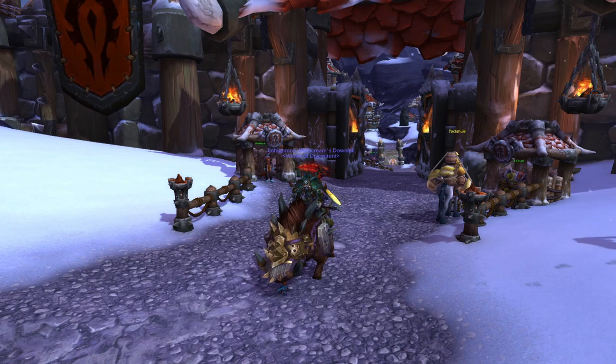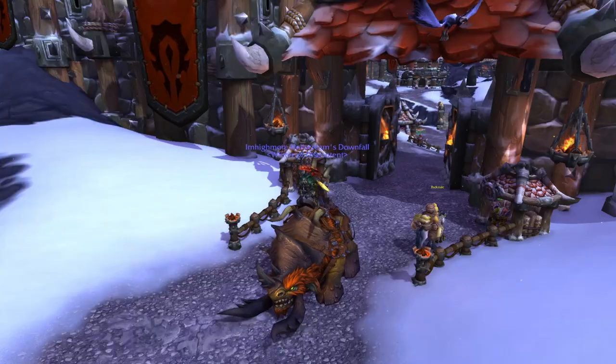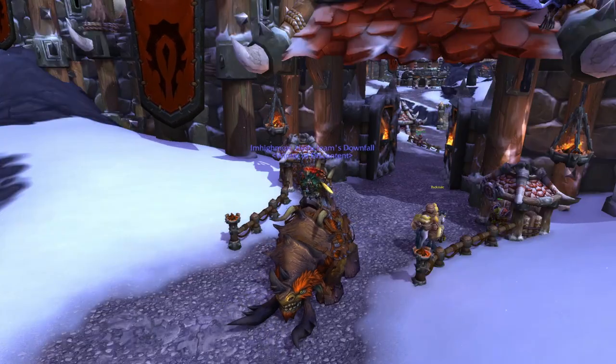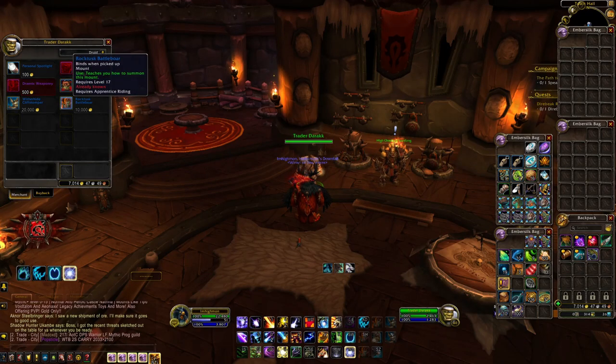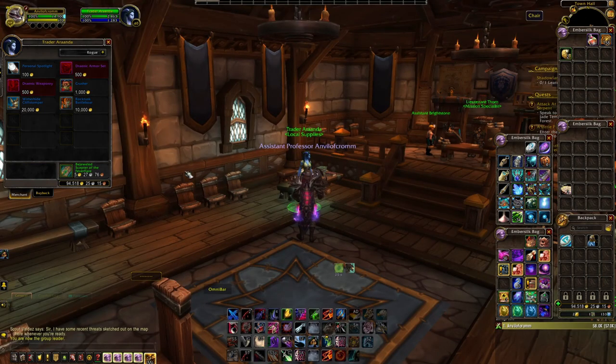Next are the Rock Tusk Battle Boar and the Witherhide Cliff Stomper. To get these mounts, you simply need to buy them for gold from Trader Darok in the Horde Garrison and Trader Ronda in the Alliance Garrison. For the traders to be in your garrison, it must be Tier 3.